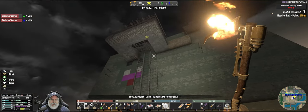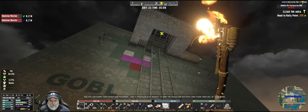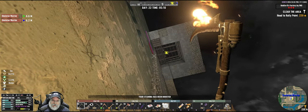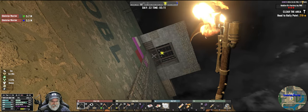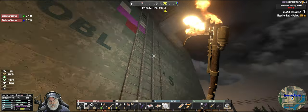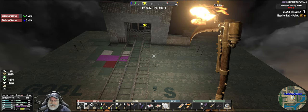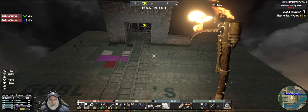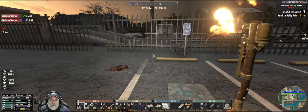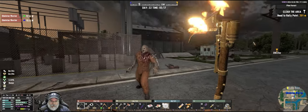All right, successful horde night! We have some repairs to do, we have some upgrading to do, but all in all I think that worked out pretty damn good. Too bad we couldn't get the fence posts a little bit closer to the ladder, but I don't know how I would do that. It's not a bad thing that the fence posts aren't hitting every single zombie anyway, because that makes them last longer and lets a few through for me to kill.